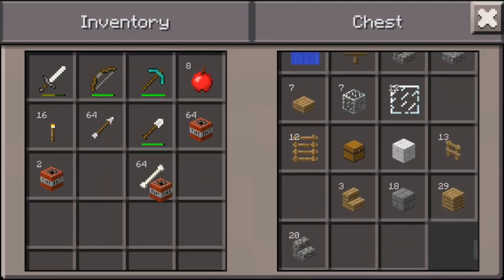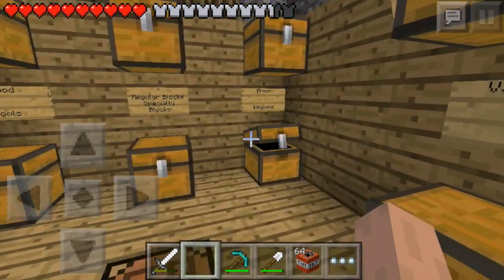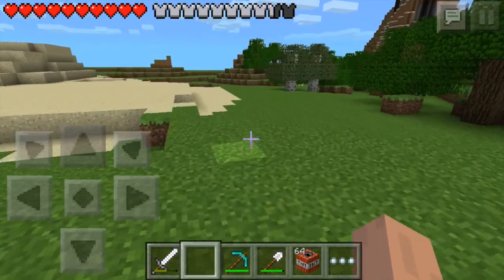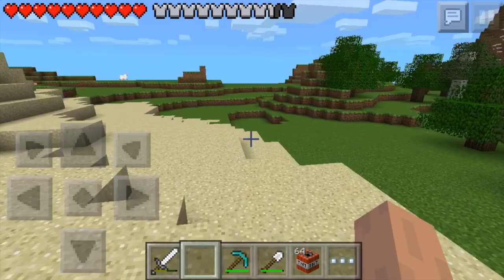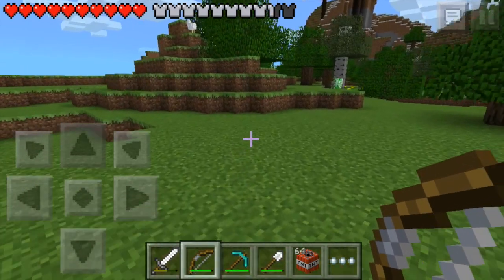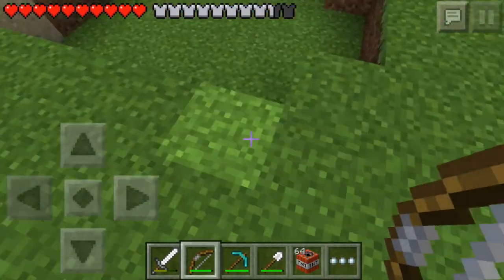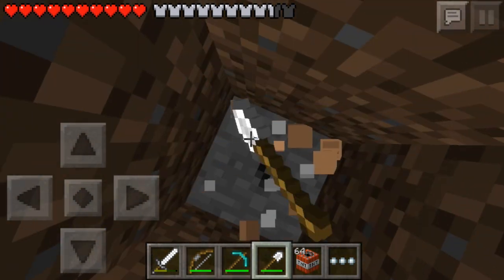So let's just take all this TNT and head on out. I don't think we need anything else. Oh, I forgot the flint and steel too. Good job. So, let's look around this area for a nice spot — I planned on building it somewhere back here because it's pretty desolate. Oh, Creeper — I'm gonna shoot you. Headshot! Headshot! Didn't kill him. Headshot. Boom. I think this here is a good spot, and I'll get back to you guys once I finish.